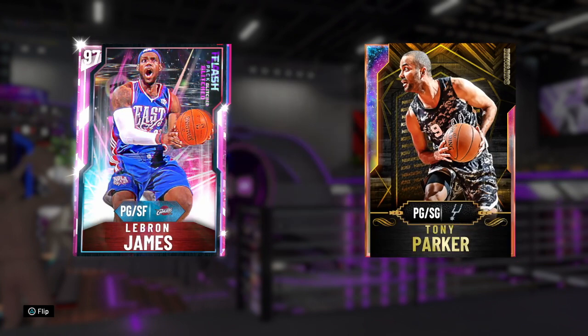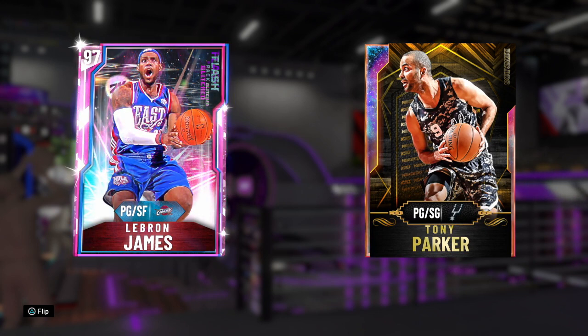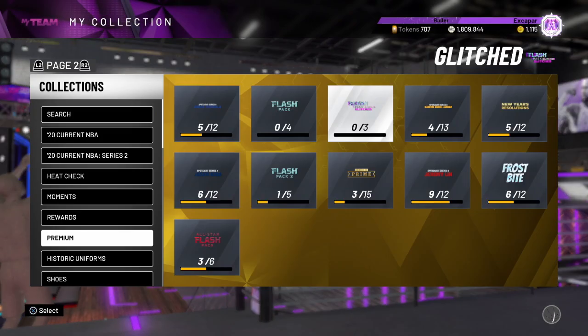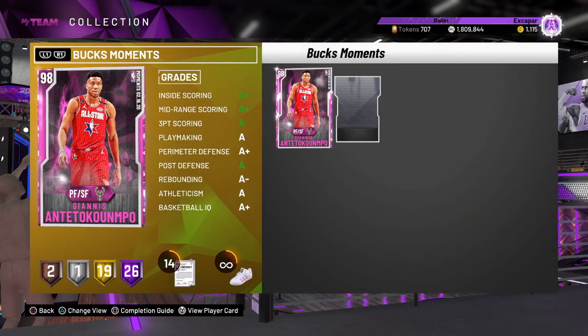With a 92 lateral quickness, LeBron at point guard is insane. He's good at small forward but why would you get the glitch LeBron and run him at small forward? Run him at PG - you got to do it, it's super cheesy. Last but not least, coming in at number one, it's the pink diamond Giannis Antetokounmpo.